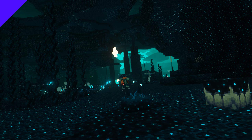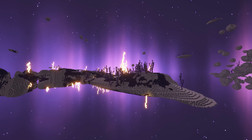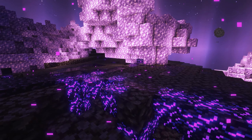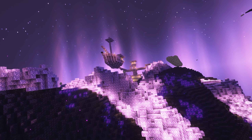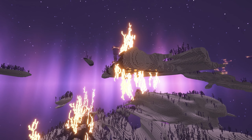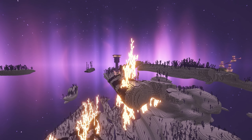Next we got Nullscape. This mod also enhances the End, but it does so in a natural way — unlike the Better End mod. Nullscape brightens up the End with lots of glowing blocks while preserving the natural vanilla feel by avoiding the addition of any new blocks. This new version of the End looks wonderful, especially paired with the Complementary shaders.